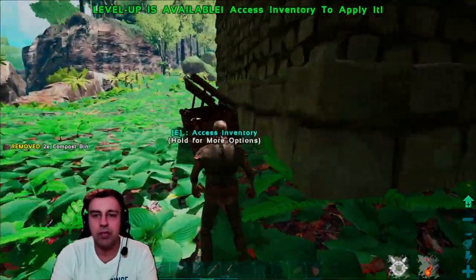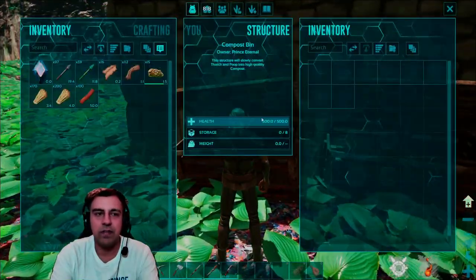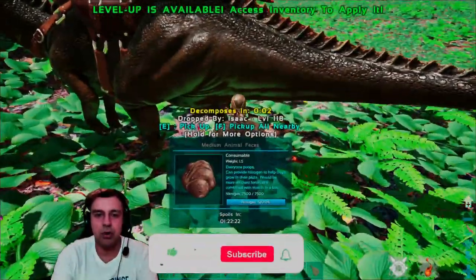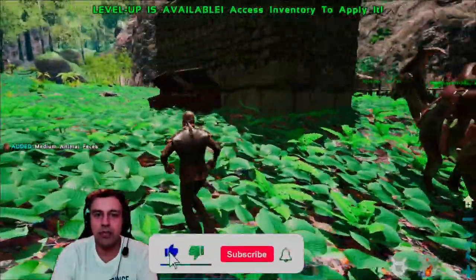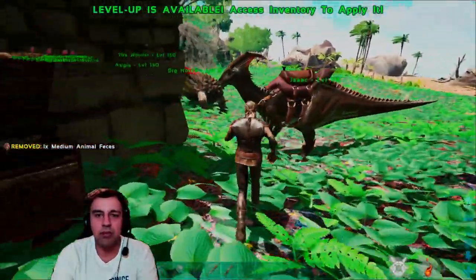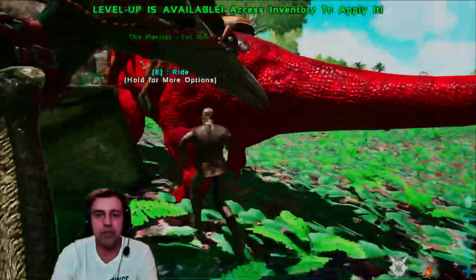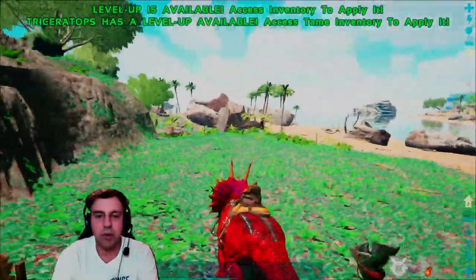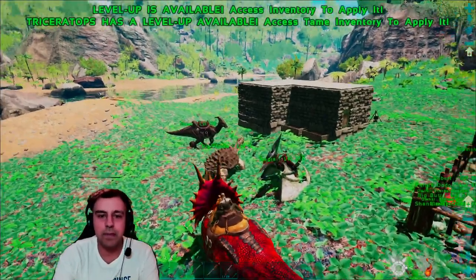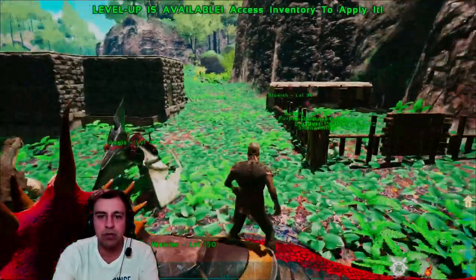We're probably going to get a fair few flies gathering around. What we need to do is start filling this compost bin up with poo. Luckily our parasaur Isaac has got some medium animal feces here. I think we need three lots of feces to produce our first batch of fertilizer, so we can jump on whichever dinosaur and press the plus key to make them poo — though it doesn't need to go just yet.